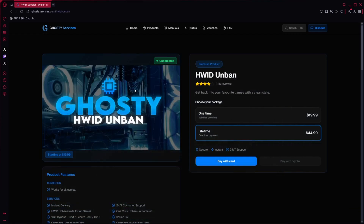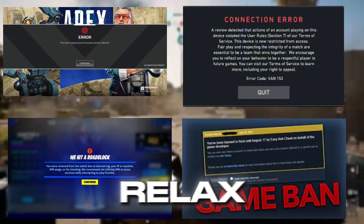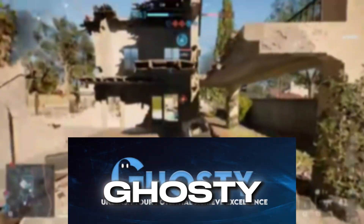Before we get into the video, make sure to use code GH15 for 15% off your next purchase. Does your game keep showing error codes like this? Relax, I'll show you how to remove these issues in 30 minutes by using a provider known as Ghosty Services.